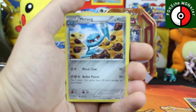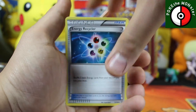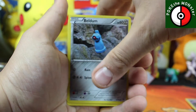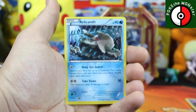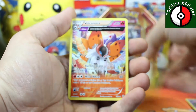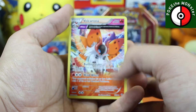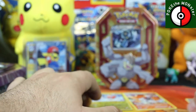Alright, so we got a Metang, an Energy Recycler, a Malamar, a Baltoy, a Beldum, a Garbodor, a Relicanth. We've got a nice little reverse holographic, and our rare is a Volcarona — Volcarona is our rare card, very nice!